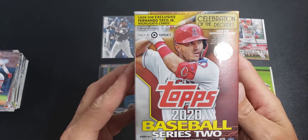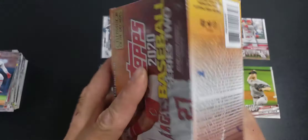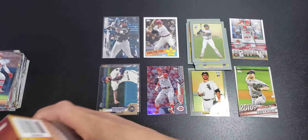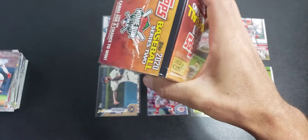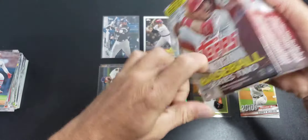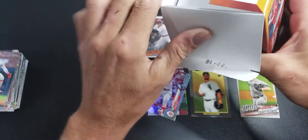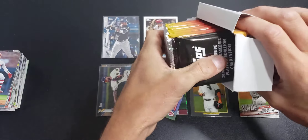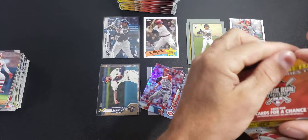Let's get into this blaster. They advertise exclusive Fernando Tatis cards — here are your odds. Here is our medallion card, super heavy. So what do you guys think of 2020 Series 2? It should have had a couple more chase cards in it. Other than that, Blue Luis Robert would help keep the value up.